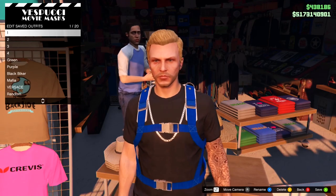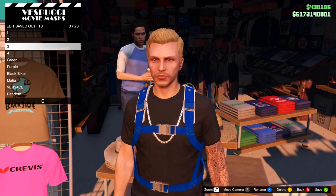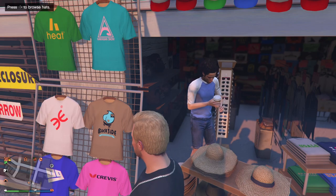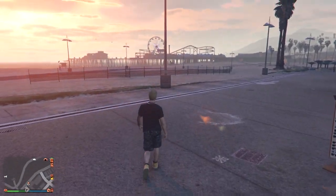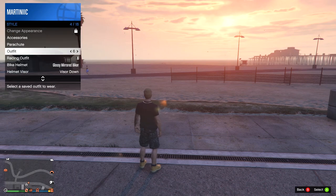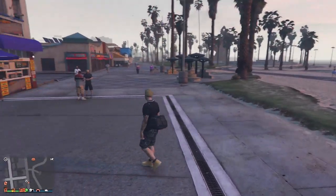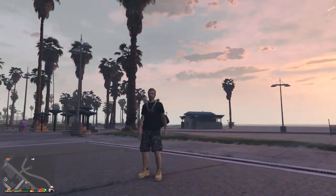Just like that — once you get into this menu successfully, you just want to save this outfit. Once you've saved it and backed out of the menu, you'll see that you're not wearing the duffel bag. So go to your outfits and enable the outfit that you just saved with the duffel bag. Just like that — it's that easy to get the duffel bag in GTA Online.